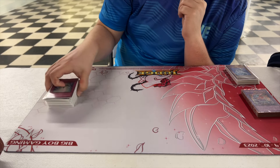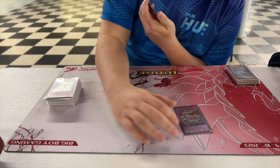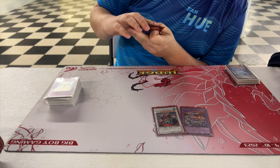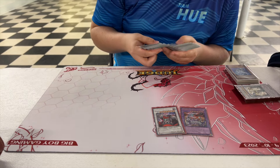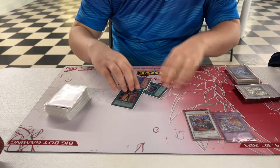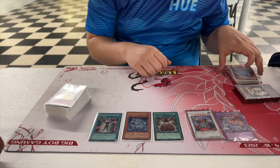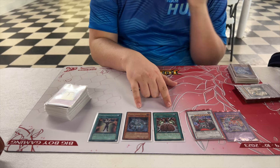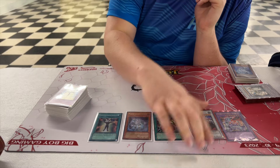Moving to the Extra Deck — one Kamerion Wrym; I should have run two because I replaced it with this Gottoms' Emergency Call. There's literally only one way to summon Gottoms: one of the Saber monsters plus Gottoms specifically, and it has to be Mally Edge or Fortress. I had both ready but there was no Fortress, and when Fortress did come I didn't have either one. Don't play Gottoms — just run a second Kamerion.